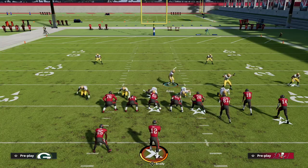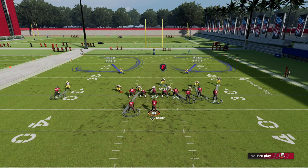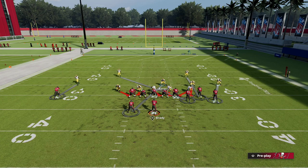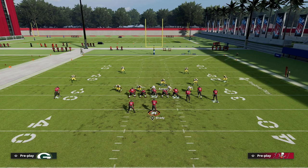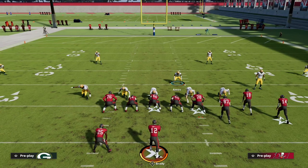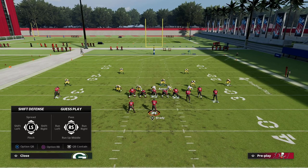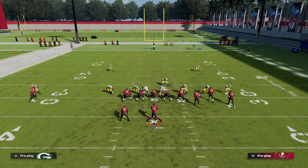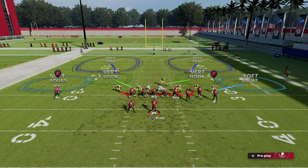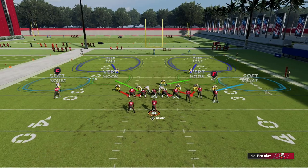The setup is really simple. We're going to user this middle linebacker. This is a two-high split safety defense. When you audible between Cover Two Man, Nickel Blitz, Cover Three Match, or Cover Six and base align, not much changes — which is the point. To set this up, hit R1 or RB to pinch your defense, then hit down on the left joystick. That pinches your defensive line, presses coverage, and pinches your linebackers all in one adjustment. Then crash your defensive line out — and the blitz is set up.